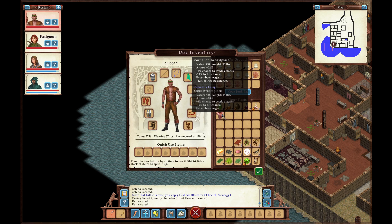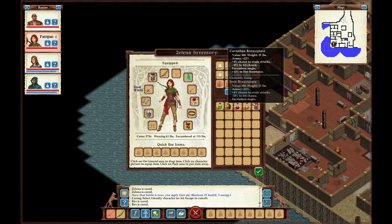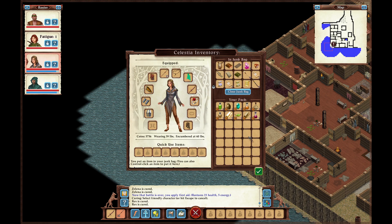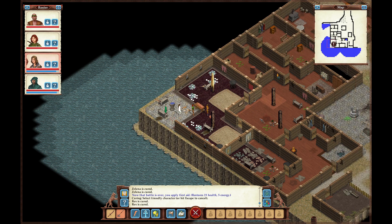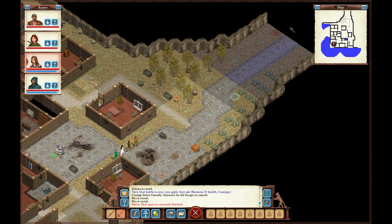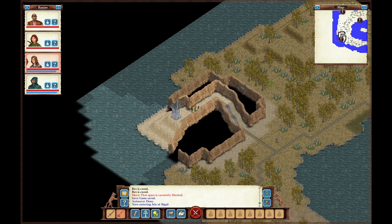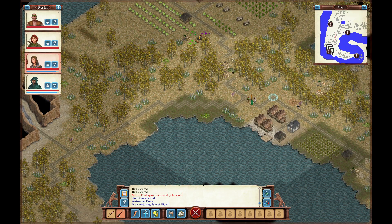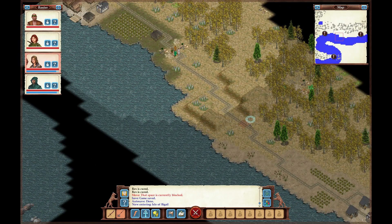Carnelian breastplate — that's actually pretty good. Steel breastplate looks a little bit better though, so let's put this on her. Well, at least we were able to recover the point of contemplation for the Anama.